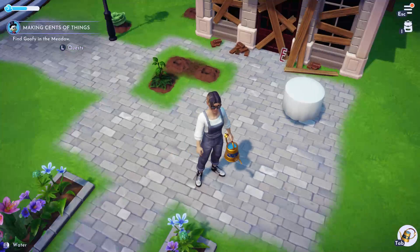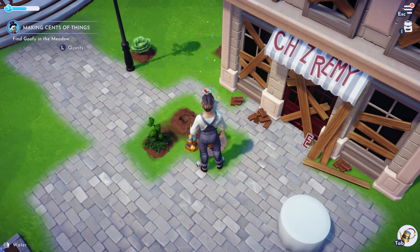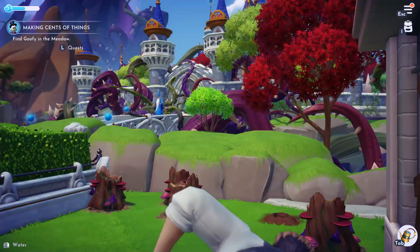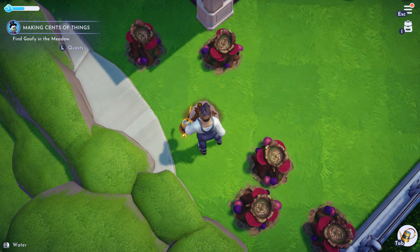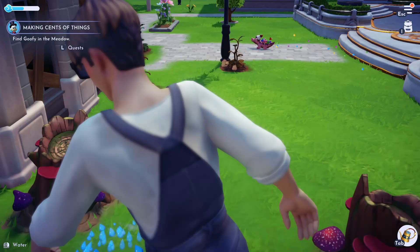Let's open up that and take this. Plant seed - let's plant some more of these to get rid of the inventory. Yep yep yep, there we go. Turn around. Water. I hear Goofy but I just don't see them yet.